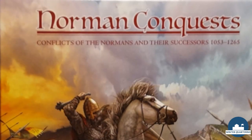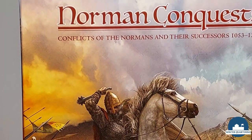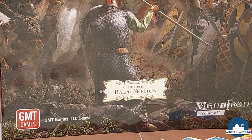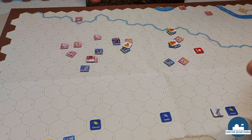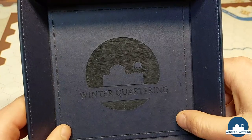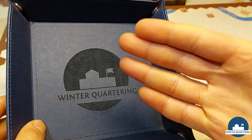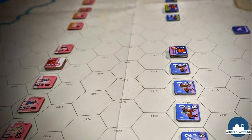So guys, this is all from Civitate. I hope you enjoyed the video. This was Norman Conquests, Conflicts of the Normans and Successors, a system originally designed by Richard Berg — this one is from Ralph Shelton. I was James, this was Winter Quartering. I hope you enjoyed the video — give me a like, subscribe to the channel if you enjoy board war games, and until the next one, have a good one, bye guys!